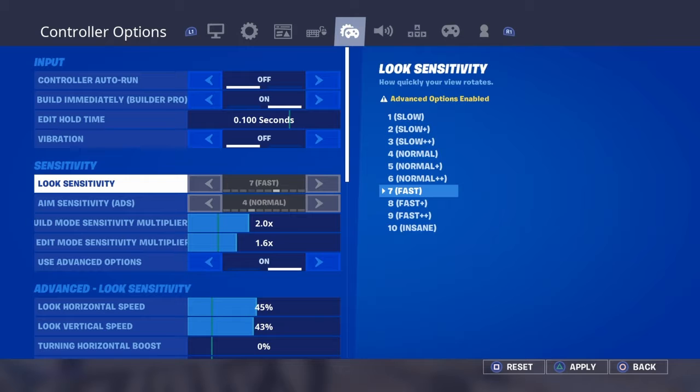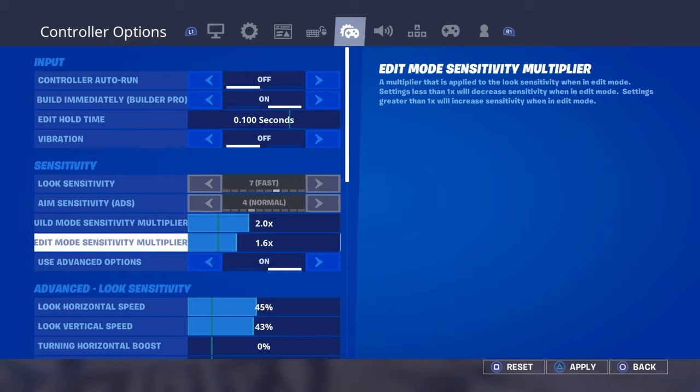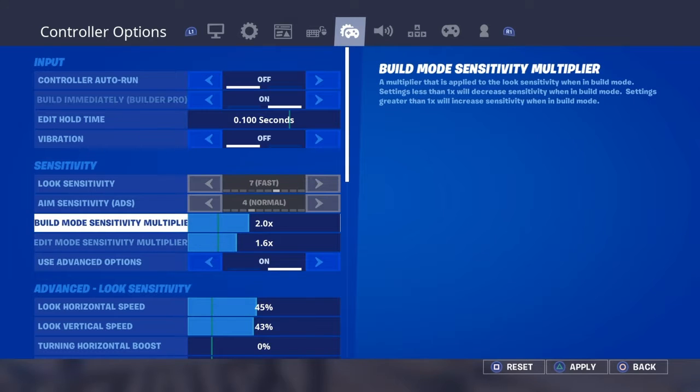Look sensitivity is on 7, aim sensitivity is on 4, normal. Build mode is on 2.0, edit is on 1.6 — but you can change the build mode depending on if you can handle it.